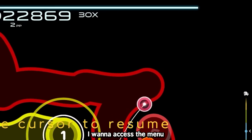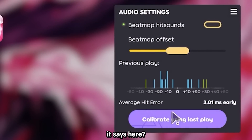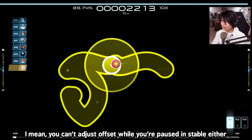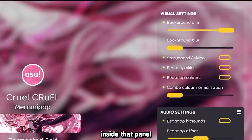I want to access the menu. Plus and minus does not work in this game still. How am I supposed to adjust offset? It says here: collaborate. The collaboration thing is really cool, but I can't access it while I'm paused. I mean, you can't just offset while you're paused in stable either, but you could adjust stuff like beatmap background dim and stuff, which is an option that's inside that panel.